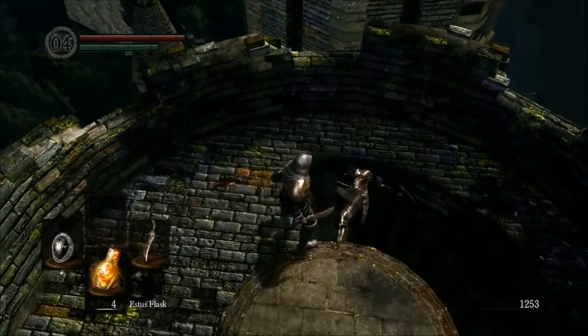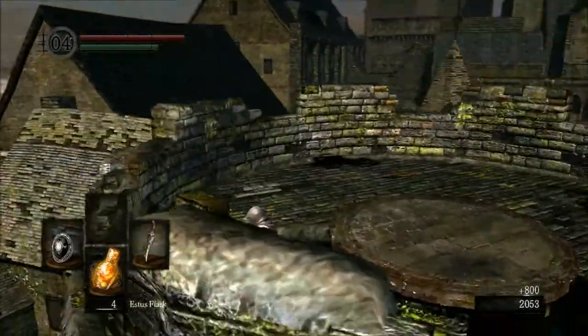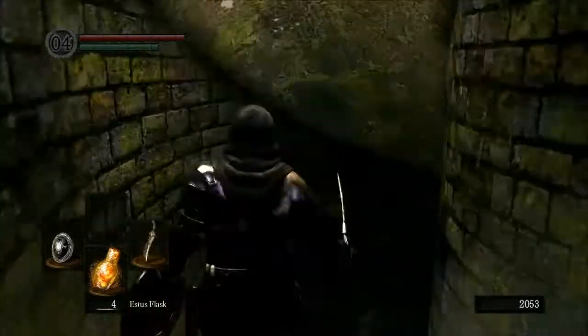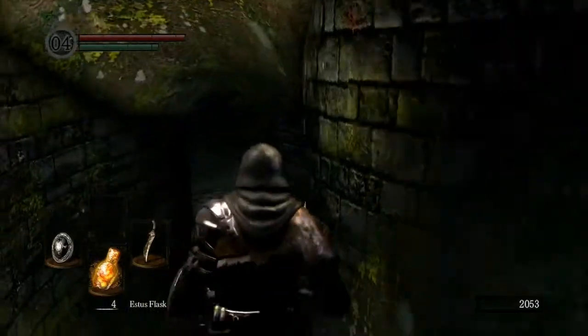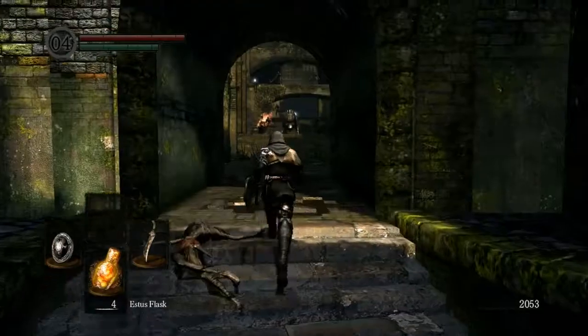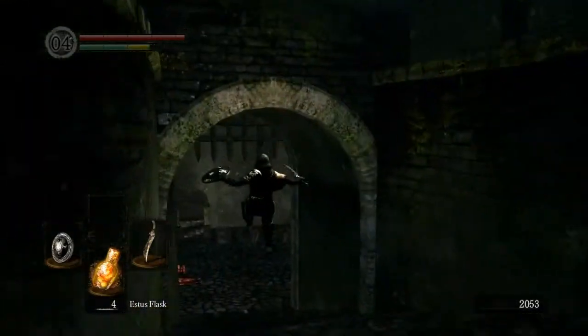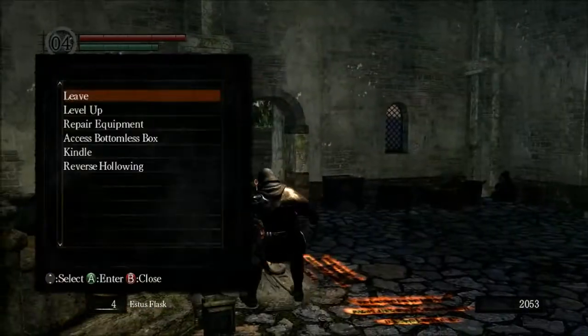Two for two so far. Another titanite chunk — only titanite chunks. Still, I shouldn't complain too much. Titanite chunks are very useful, it's just a pity he didn't drop his weapon or his armor or his shield. I think he's most likely to drop either his weapon or his shield. Let's take a quick rest.